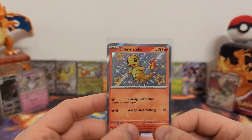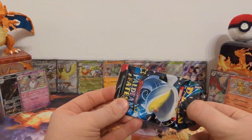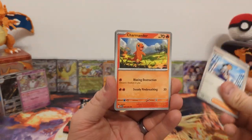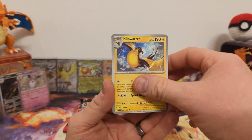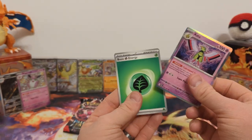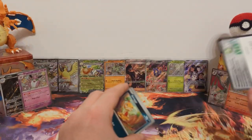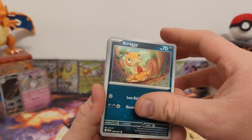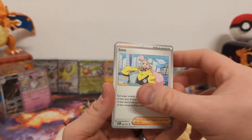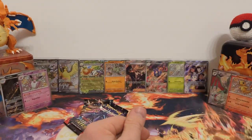Just need that Charmeleon and that Charizard EX SIR now. Pack three: Nemona, Charmander, Charmander, Rare Candy, Kilowattrel, Clive, Charmeleon, Electric Generator reverse, Kilowattrel reverse, and Zatu regular holo. Pack four: Scraggy, Gimmighoul, Magmar, Nemona, Nest Ball, Graplect, Iono, Magmar reverse, Raichu reverse, and River Room regular holo. This booster bundle is doing nowhere near as good as those tins.